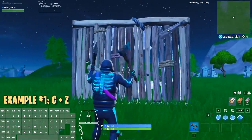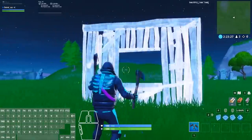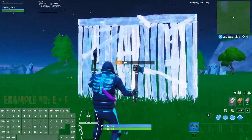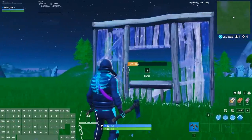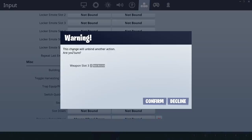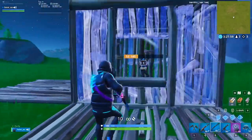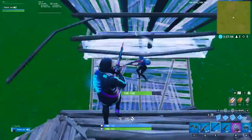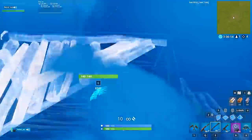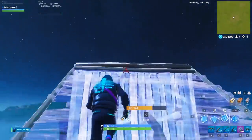The downside to this is you must use two keybinds for something you previously only needed one. Plus, you want both of those keys to be keys you use two separate fingers to press and are easy to reach, otherwise it's not any different than using one edit key. You'll probably need to move around some other keybinds to use this, so really think about it and test if it's worth it for you. We think that one edit bind is good enough for most normal edits, like claiming and editing a wall or even double editing on someone. However, if you're always finding yourself in situations where you need to make four or five super-fast edits in quick succession, you may want to consider using two edit keys.